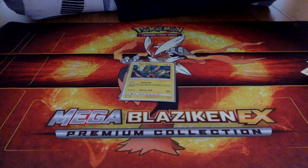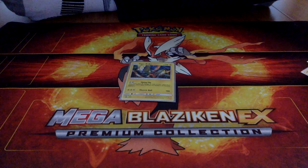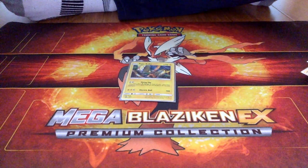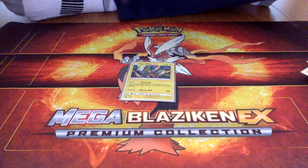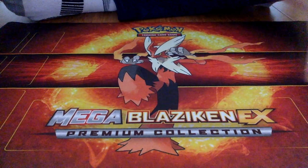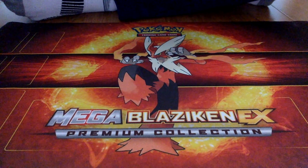The last Pokemon is Tapu Koko. For two colorless, it does Flying Flip for 20 damage to each of your opponent's Pokemon on the board. It has no retreat cost, so you can retreat it for free into a Golisopod GX to do 120 damage — so that's pretty nice.